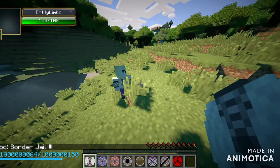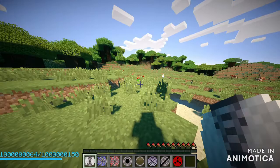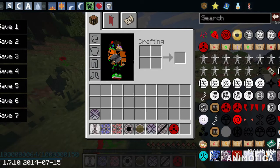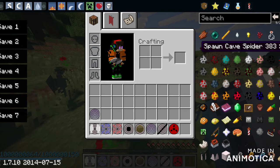Let's test out the jutsus. There's the Limbo Border Jail — if you just hit someone it'll start a T. That's what the Limbo Border Jail does, essentially the same thing that Madara's Limbo Border Jail does.